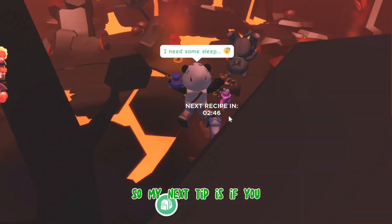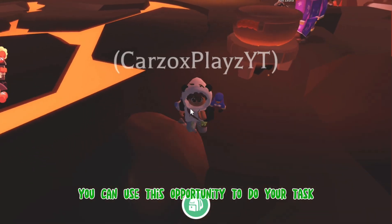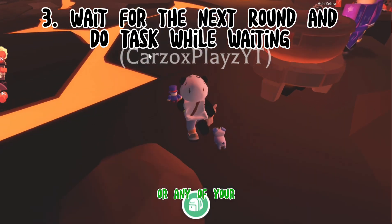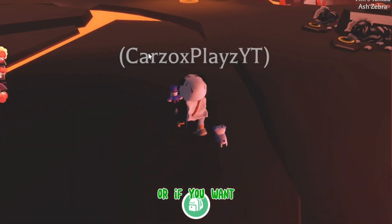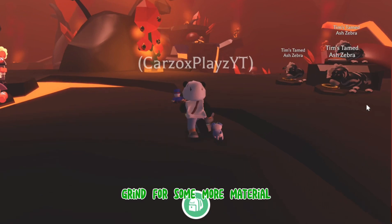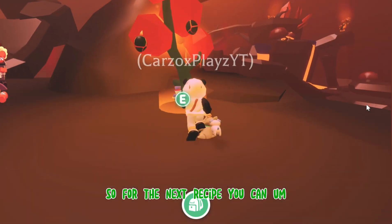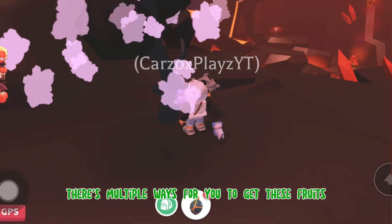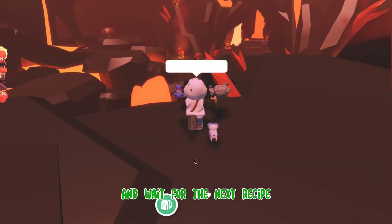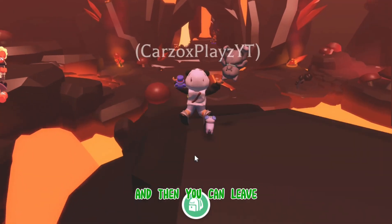My next tip is: if your next recipe doesn't start in a few minutes, you can use this opportunity to do your tasks — your sleeping tasks, your food tasks, or any of the tasks that you do. Or if you want, you can sleep or you can still be grinding right now and grind for some more material. So for the next recipe, you can be ready. There are multiple ways for you to get these fruits or get the fruit butter. You can leave and wait for the next recipe, or you can do two rounds — grind and then leave.